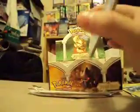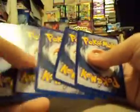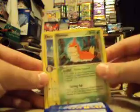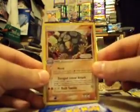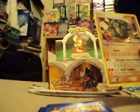Okay, let me just move that. We've got Clampearl, Grimer, Trapinch, Whelmer, Wurmple, Electrode, Roselia, a Golem, a Reverse Rare, and a Mew Hollow. That Mew looks really nice — so that's cool.